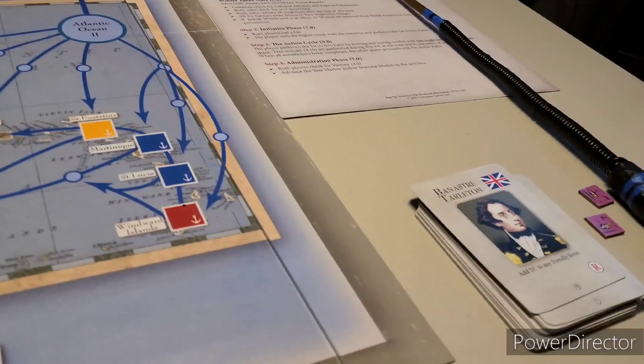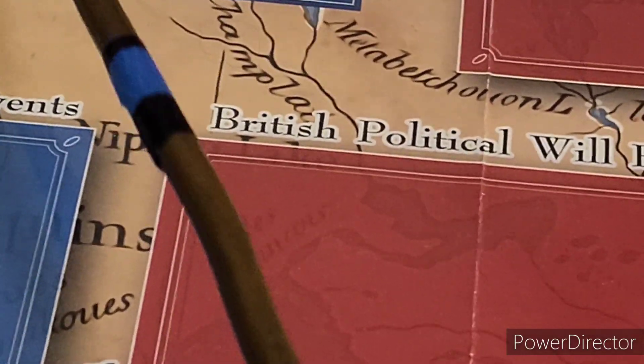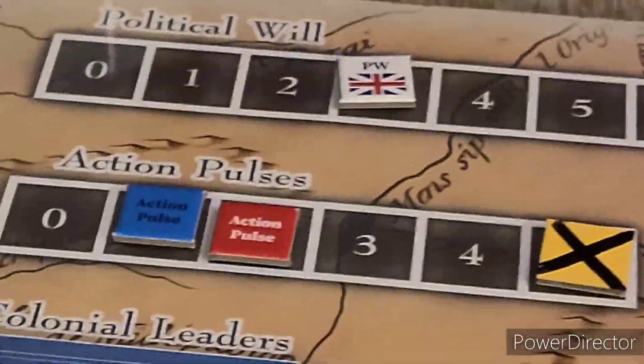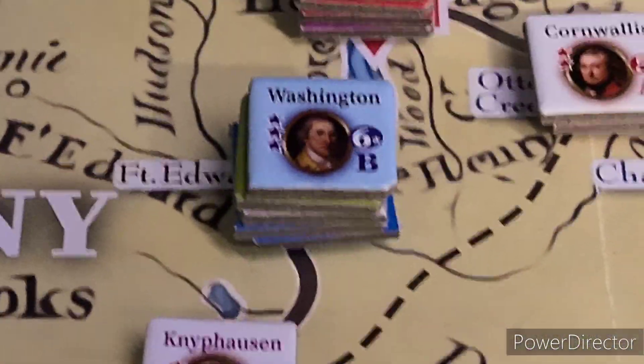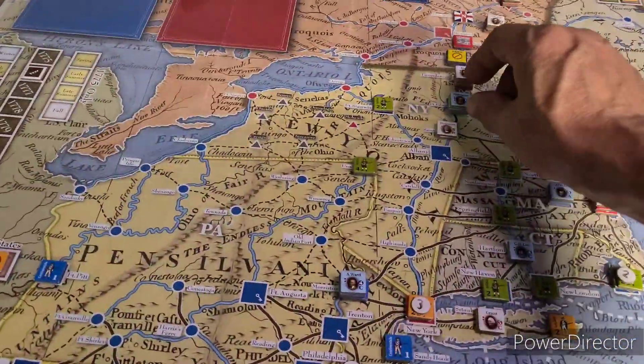It is the Colonial action pulse. As much as we need to get units up north, we need to get Washington out of his predicament. He'll roll for his activation with one die - he has a six so he needs to roll again. He gets a two so he gets his full complement, however it's winter which means he only gets two movement points.